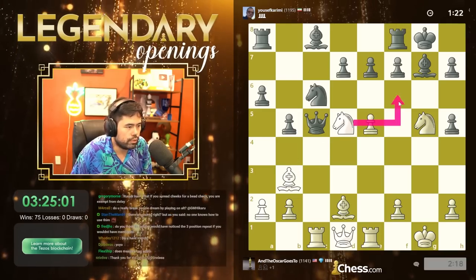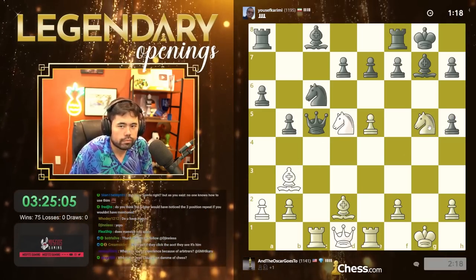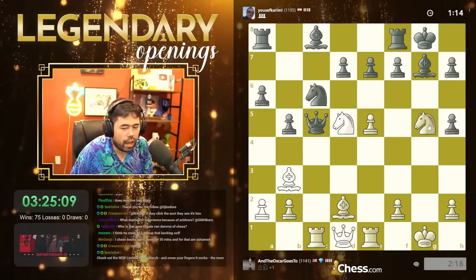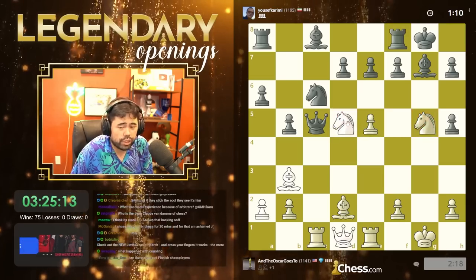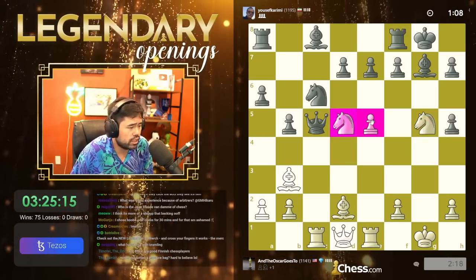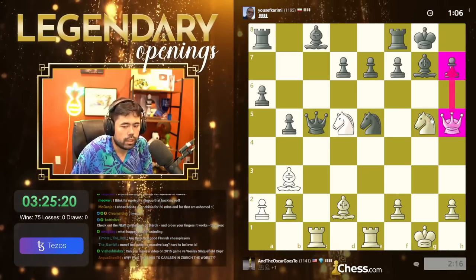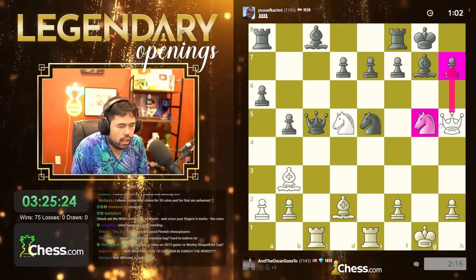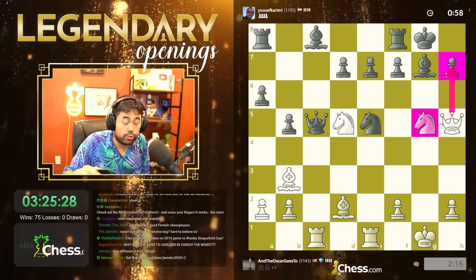Let's go bishop d3, maybe knight f6 or queen h5. I will be streaming probably more than I was — I'm really excited. Takes there, I'll just take the pawn and hit the pawn with checkmate in one. I lost to Carlsen — the worst was because I had never beaten Magnus at that point. I'd drawn some but I'd lost like 12 or 13 games.